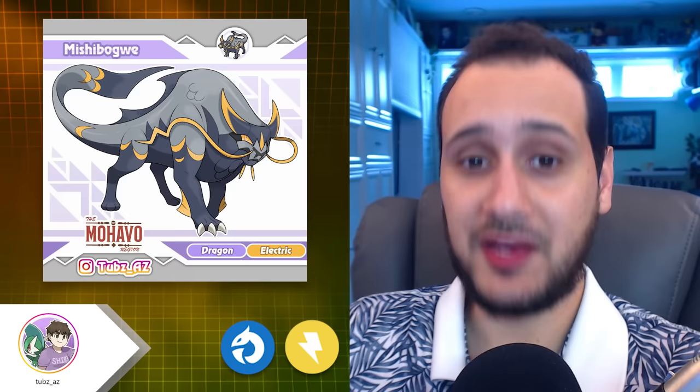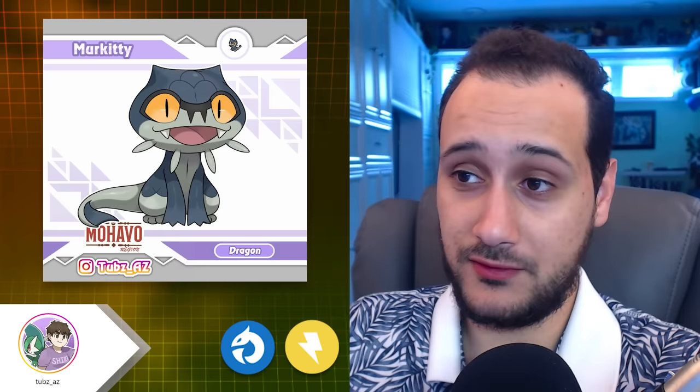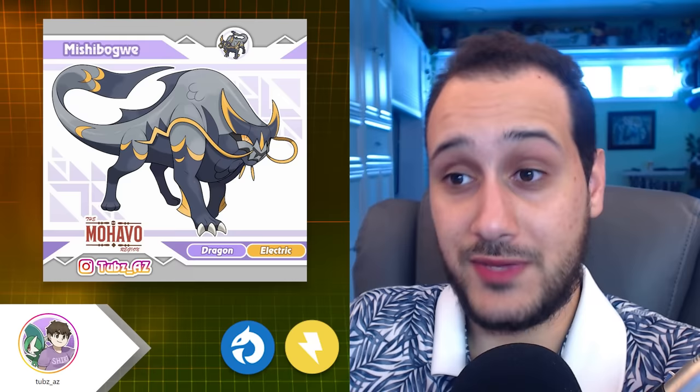Electric. Check out TubbsAZ's Mishibugway line from the Mojave region, based on the Mishibiju — basically an underwater panther, a mythical water being among many indigenous northeastern Americans, especially around the Great Lakes. They are extremely powerful, an amalgamation of large cats and horned animals like bison. Their ability to cause storms is perfectly translated into Pokémon form. Mishibugway is exactly the kind of pseudo most fans want to see — still a dragon type, but deviating from the established design trope.